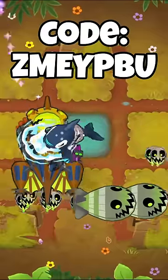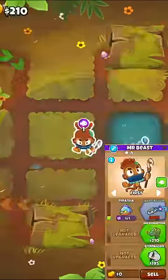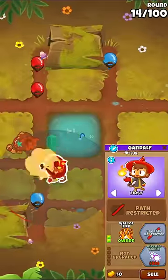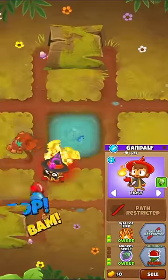Here's a Beast Handler 2TC. We'll start off with a 110 Beast Handler and save up for a Wizard. We'll make this Wizard a 020 Wall of Fire and then upgrade him to a 022.